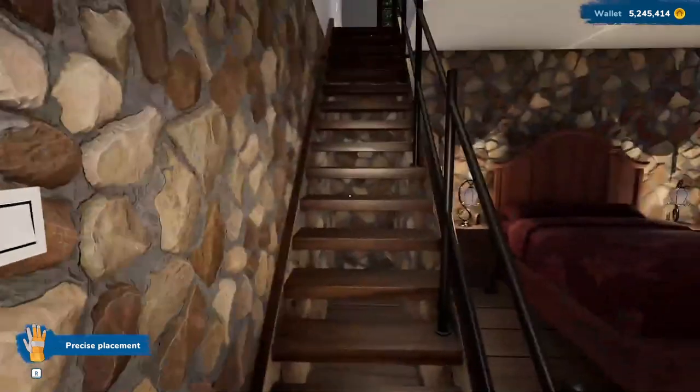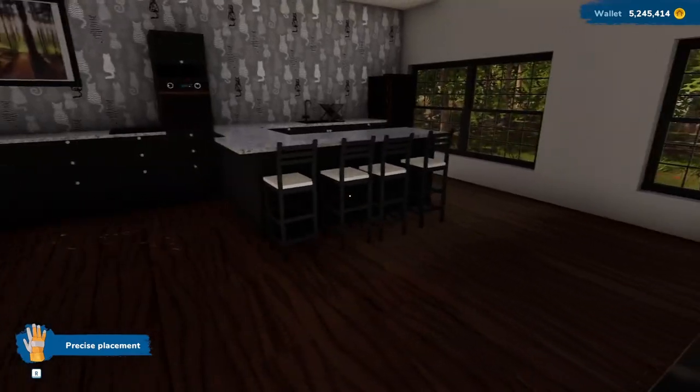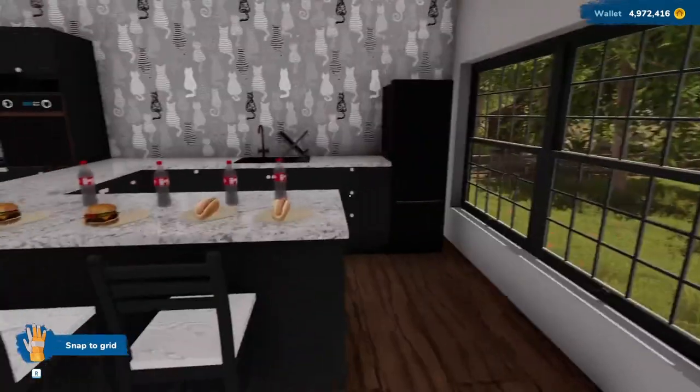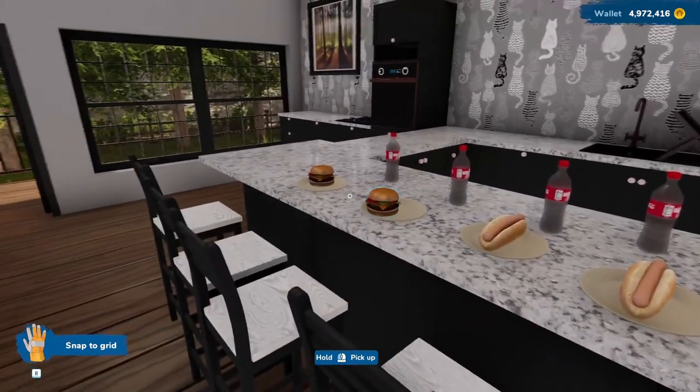Let me do my decorating pass, and then we'll come back and sell this house and move on to the Sunny Bungalow. This is the final pass for this property. You'll notice I put some food out on the table.